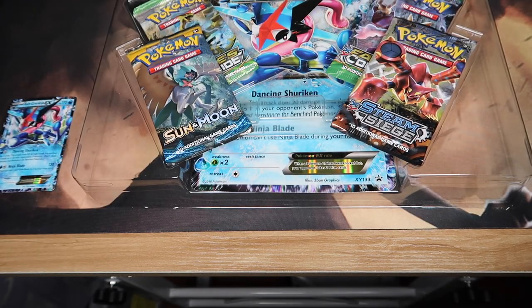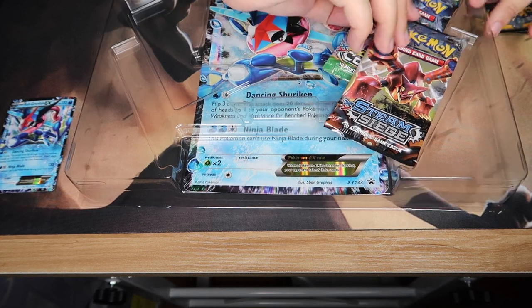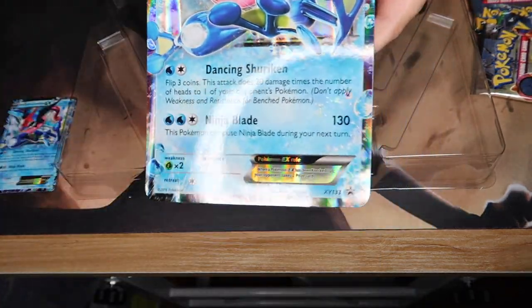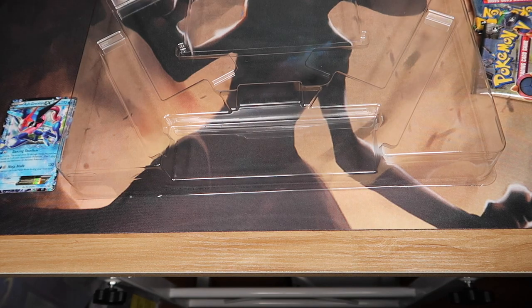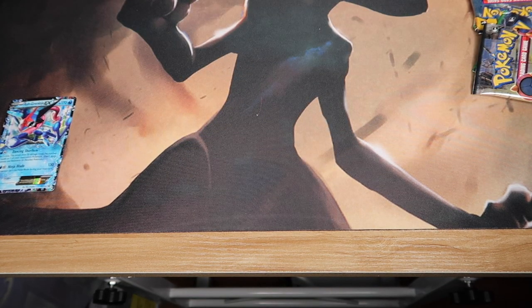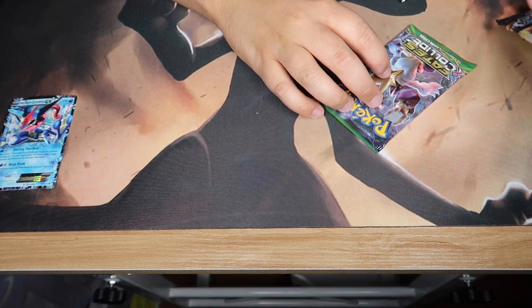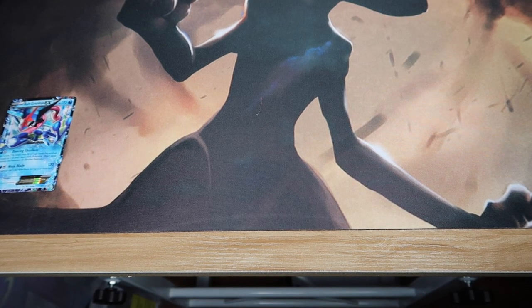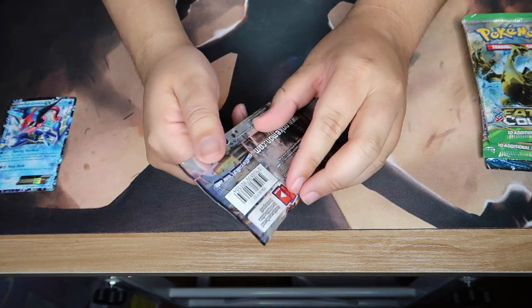Set it off to the side, there's the code. You've got these four packs and the big jumbo card that I don't know what to do with, but there it is. Kind of hard to get the whole thing in frame but there you go. We're gonna open up Steam Siege first, then the Fates Collides, and then Sun and Moon as a finale.